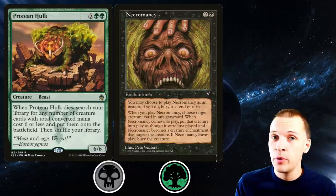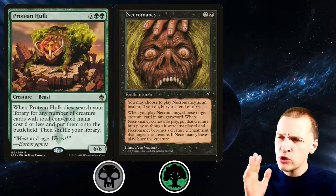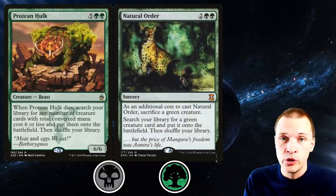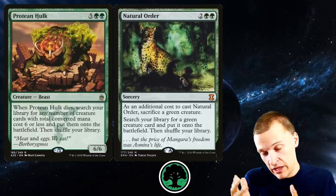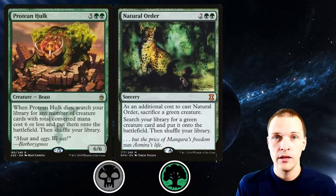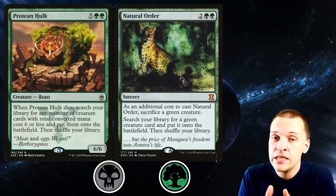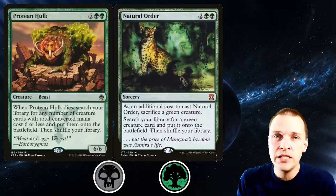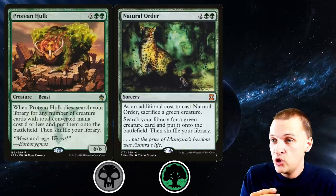So far for this little trick we need black and green color identities. The fewer color identities we need, the more commander options we will have. Staying on lower colors, Natural Order is really interesting with Protein Hulk. It's a sorcery for only four mana — a very healthy mana cost. You are required to sacrifice a green creature, which could be a mana dork — not a big problem. You search your library for any green creature and put it directly into play. With a high density of mana dorks and access to black for sac outlets, you can easily find this with any tutor and cast this one-card combo for only mana and win on the spot.